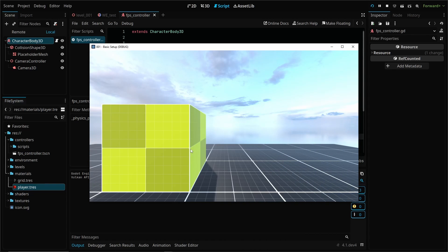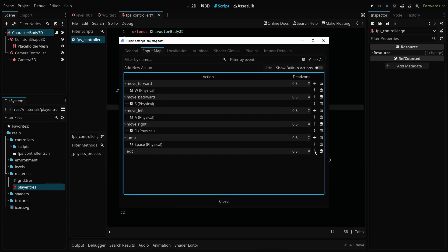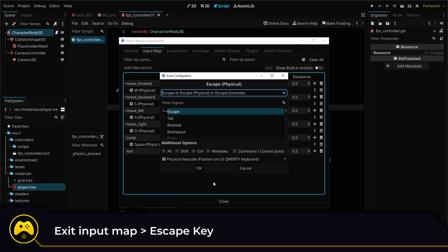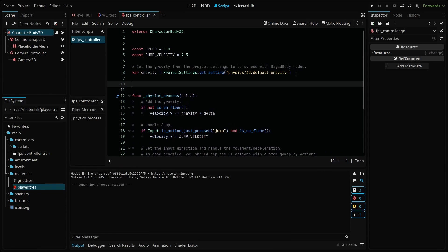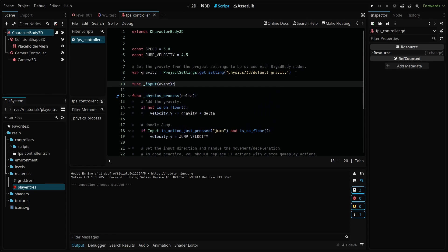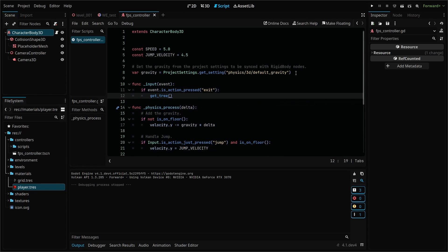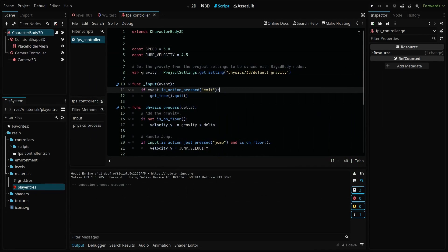First, a way to quickly close the game window when testing. Add another input map called 'exit' and tie it to the escape key. Then head to our controller script and add our first function here. The underscore input function fires whenever the engine gets an input event. We'll check if the event matches our exit input and if true, get our scene tree and quit. With our new function, we can simply press the escape key to close the window.